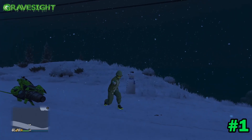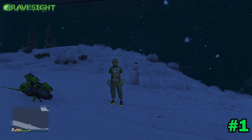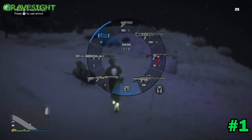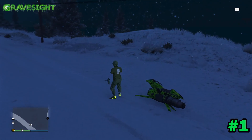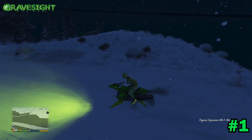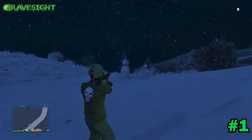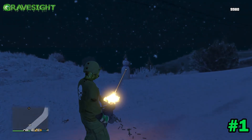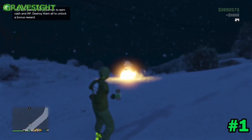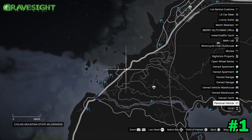Hello everyone and welcome to my channel for another Grand Theft Auto 5 Online video. In this video we're going to be going over all 25 locations for the snowman that has just came into the game. By smashing or blowing up each snowman we will unlock the snowman outfit and also $125,000. You can just take a sticky bomb or something — I tried to use a minigun but this snowman is in god mode. Anyways, we're going to be taking you guys to all 25 locations.